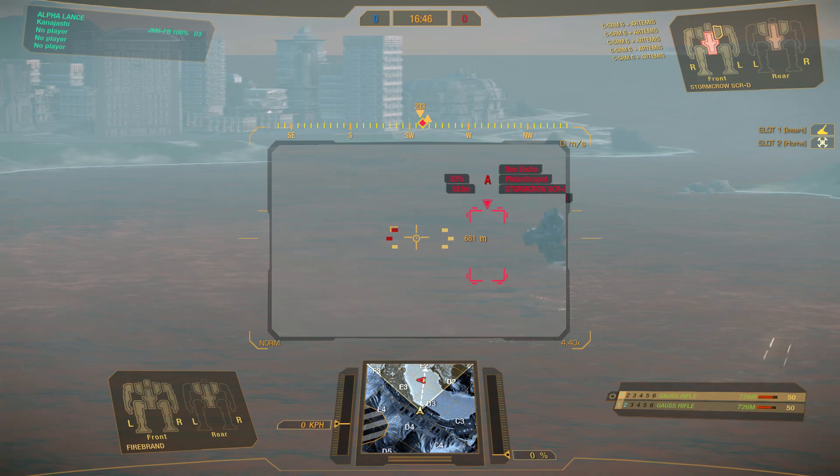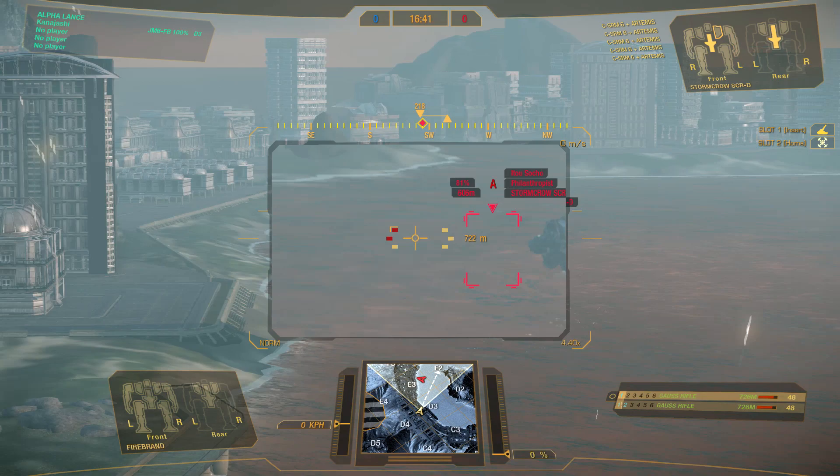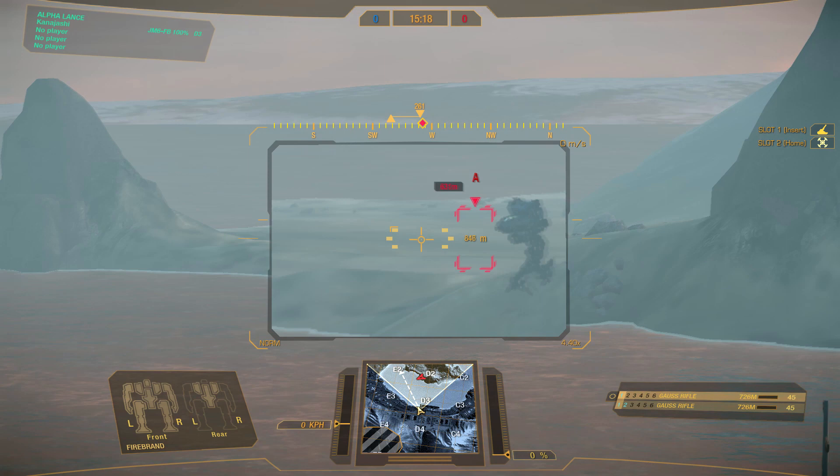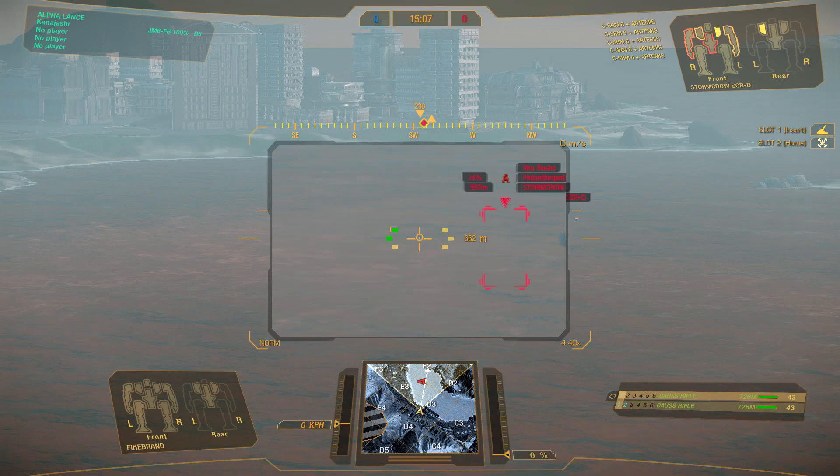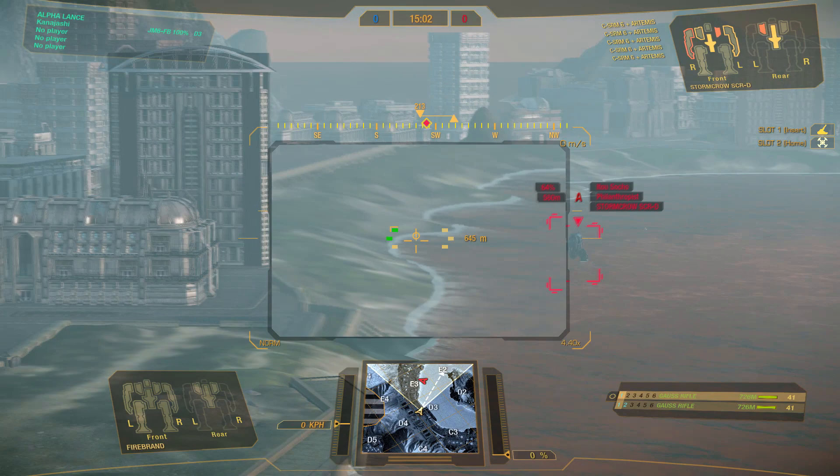Ambush is where you predict where the enemy will move and place your crosshairs to intercept their movement. Then, firing at the right time, you are in essence causing the enemy to walk into your shot. I would say that this is the hardest of the three, as it requires good predictive skill, accurate timing, and longer exposure time. However, if you master it, you can pull off seemingly impossible shots, such as hitting mechs as they pass between buildings by predicting movement and firing before they are even visible.